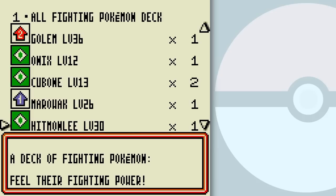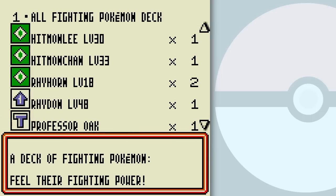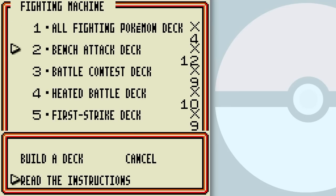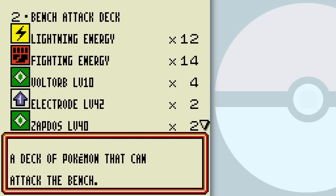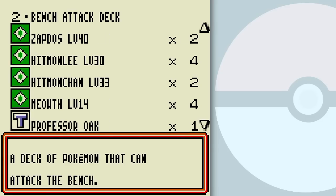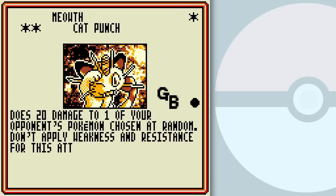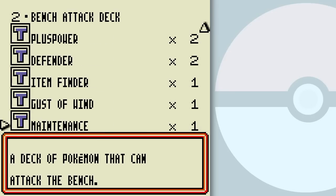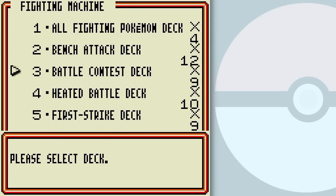So the All Fighting Pokemon deck is sort of like a cornucopia of way too many different cards and not all that much focus. Bench Attack has more focus — it's focused around attacking the bench obviously, but it's got more copies of multiple cards to give the deck some more consistency. They chose this version of Meowth because it hits bench Pokemon well. Otherwise it's pretty straightforward.